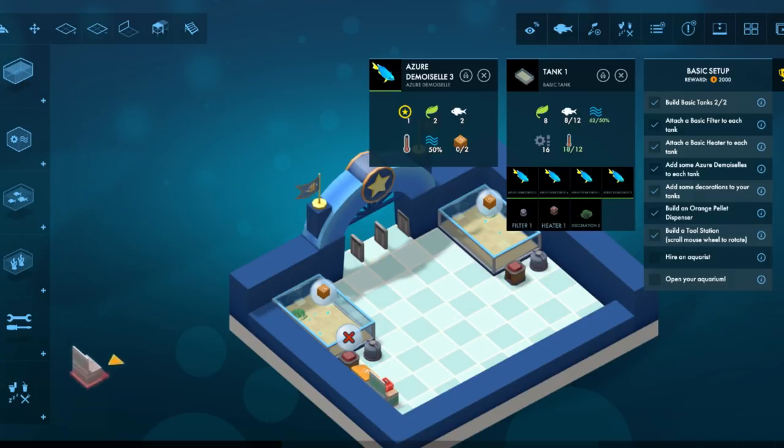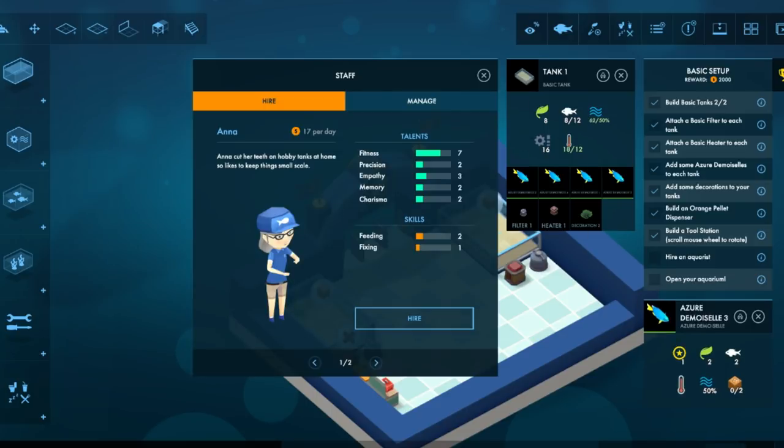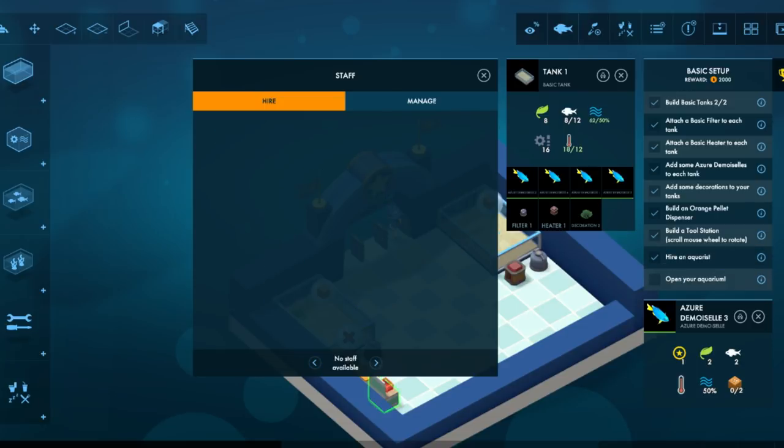Hire an aquarist — is that what they're called? Where's the staff button? Staff window. Hire, manage. Are you an aquarist? There's Harry and Anna — they got stats: fitness, feeding, fixing. We may as well probably just hire both, I guess.